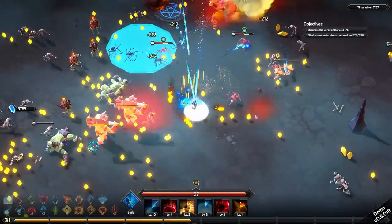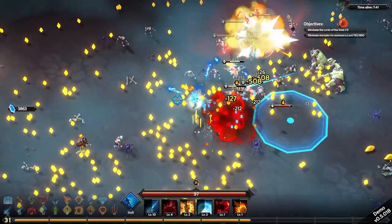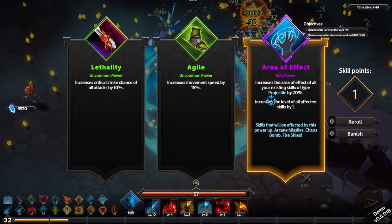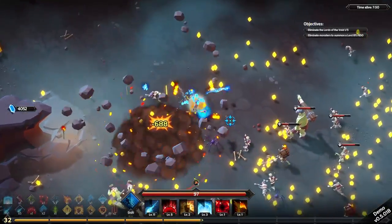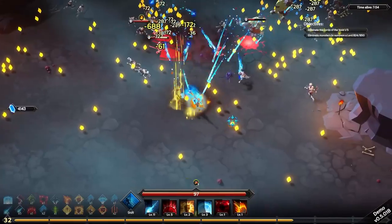Area of effect of arcane explosion further — absolutely. Unfortunately its cooldown is still 7.2 seconds. I don't think I'm going to be able to get around that. Interesting — fire shield, despite not being a regular attack, is still powered up. Those are still considered projectiles. That's actually big — that's good big.